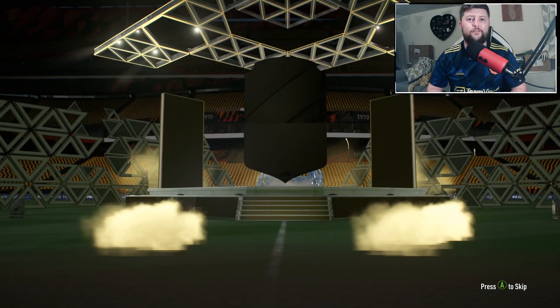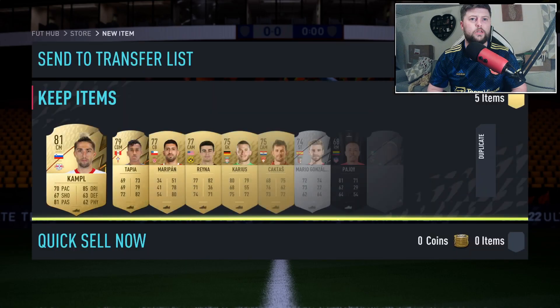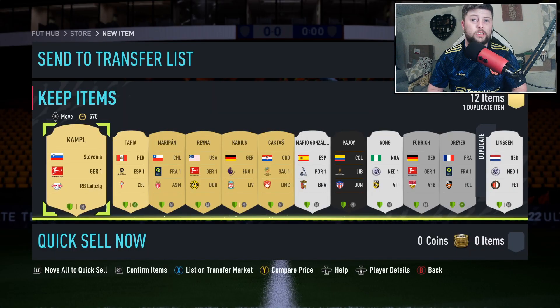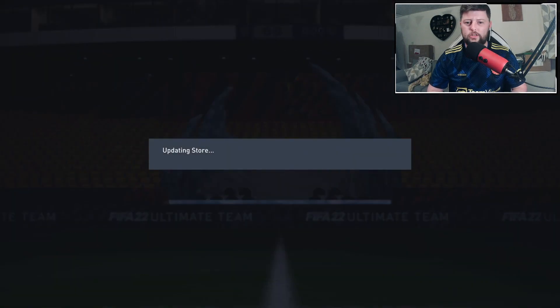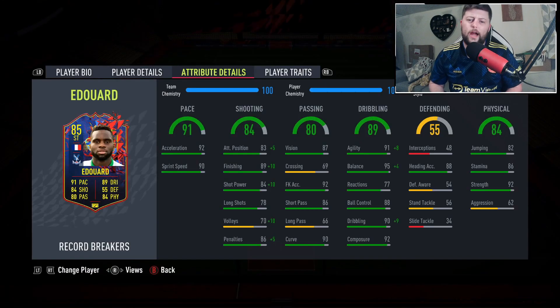The final pack unfortunately isn't a board. Getting him into the squad, chemistry sorted - no silver but some decent German league silvers there. Jumping into the squad builder and putting a chem style on him - going with a Finisher.